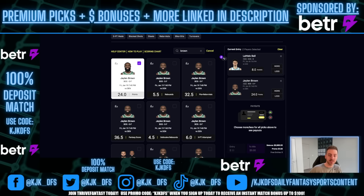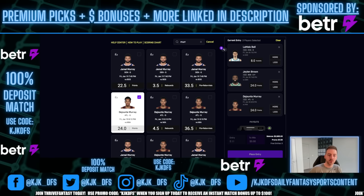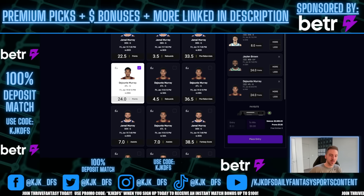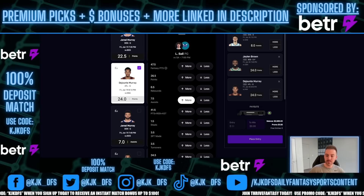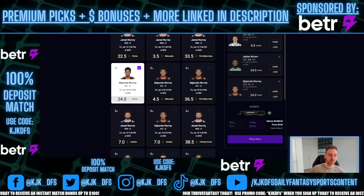Next one is going to be DeJounte Murray. We'll pull up his line on PrizePicks — he's listed at 24.0. Why? Because he's favored to go under 24.5. PrizePicks has gone ahead and bumped him down to 24.0 — we can't get that 0.5 edge there. However, if we go to DeJounte Murray on BetterPix, his prop has not been bumped — he's at 24.5. We can go ahead and lock it in without the bump.